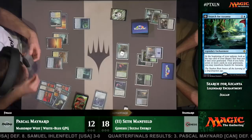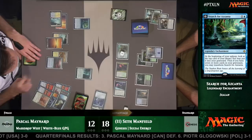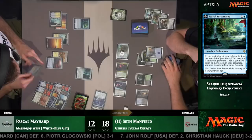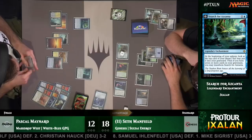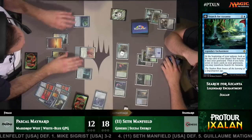This is all happening in Pascal's first main phase — the reason he's going to combat is to get a trigger off of God Pharaoh's Gift, and he hit exactly what you'd order up. He got that Angel of Invention. Seth Manfield is currently holding up four mana. Pascal has to be mindful that Seth could be holding Vraska's Contempt, so he might choose to make Servo Tokens — still getting a 4-4 flying Lifelink token. If it gets Contempted, at least he's got the two Servos to provide some chump blockers. And that's exactly what he did.